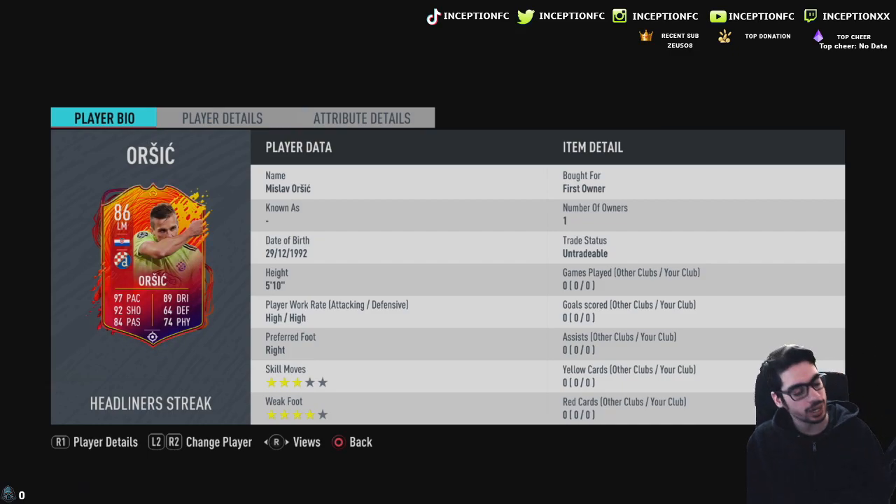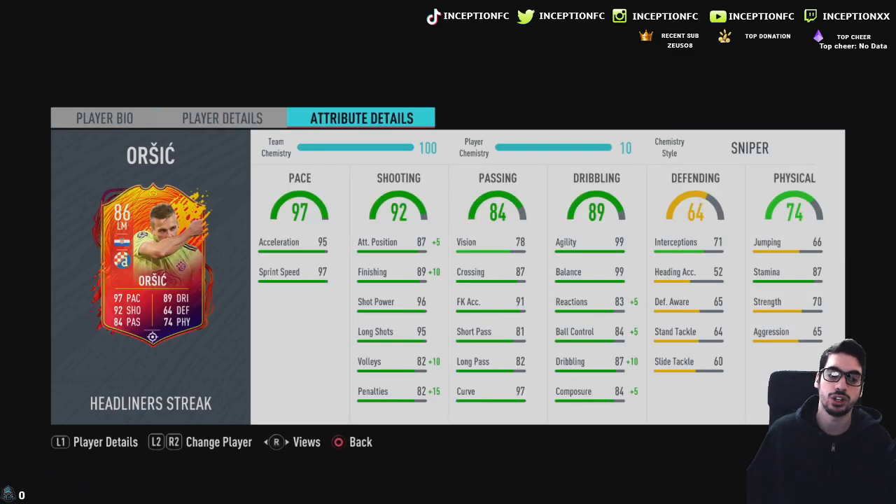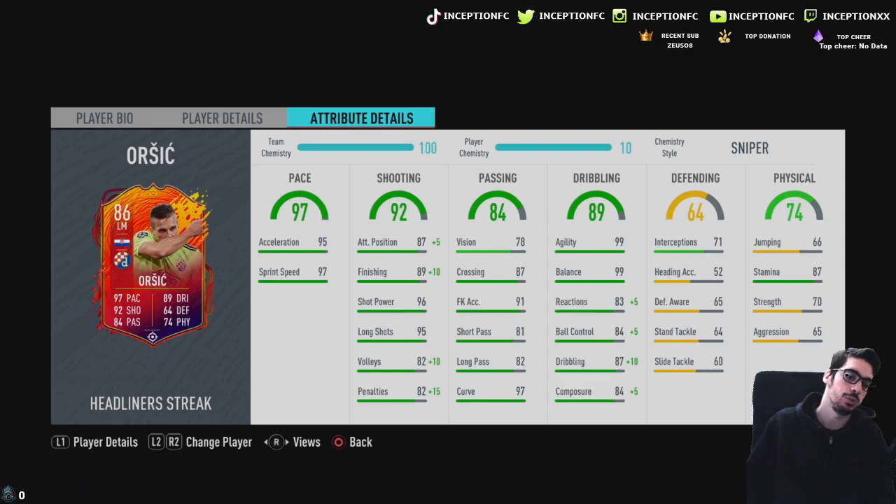The thing we're going to be trying out with this card — in regards to the upgrades, because I really liked the first version of it, and it was very obvious that this version would have gotten the upgrade because it's Dinamo Zagreb, they're like the best team in Croatia — is obviously going to see if all four main stats are good: pace, shooting, passing, dribbling.